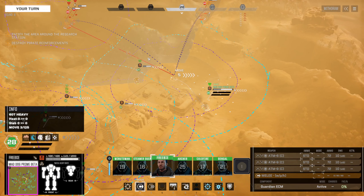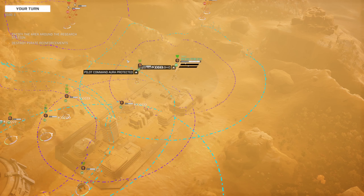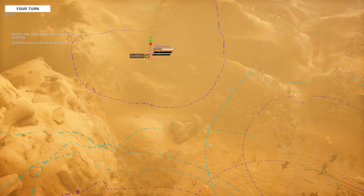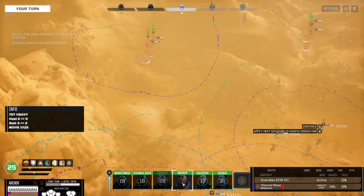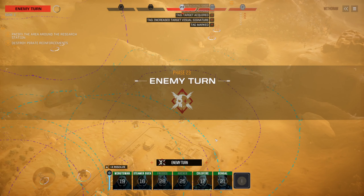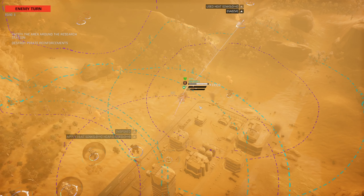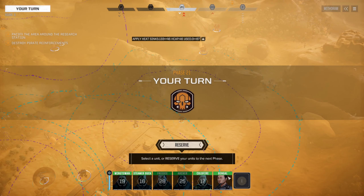Can we hit them? We can. Alright, fire fire! Start putting some damage on that rocket carrier. We tried to tag you, we did. Marauder — ouch, Gauss hit.